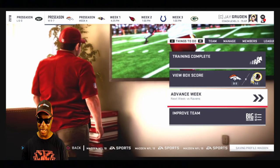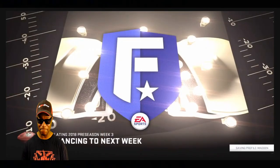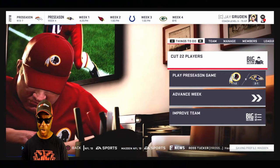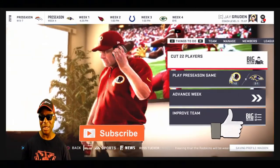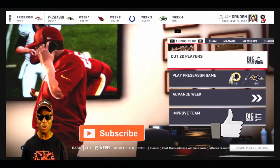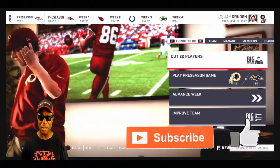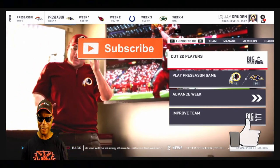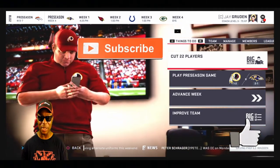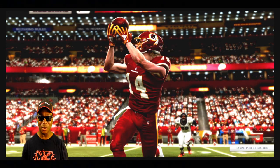Let's go ahead and advance the week. We got to cut 22 players but I'm not going to do that right now - it's late at night, I just got off work. We'll do it on the next video. I just wanted to show y'all how we got our right end player upgraded. Then we're gonna come back, cut 22 players, and finish our fourth preseason game against the Baltimore Ravens. If you enjoyed the video, hit that like button, and if you're new to the channel hit subscribe and join the team at Hollywood Sports!